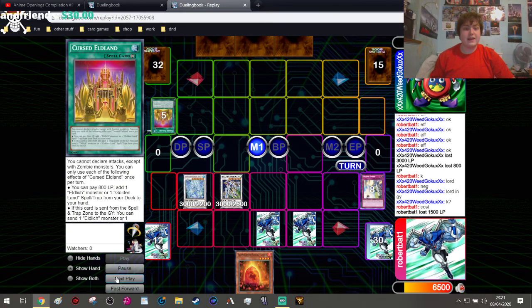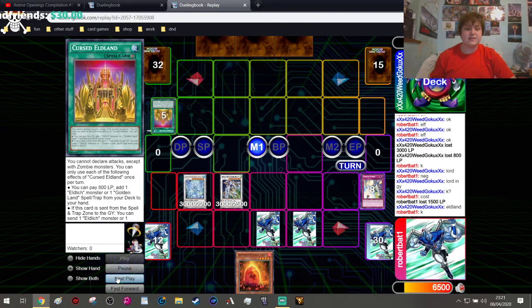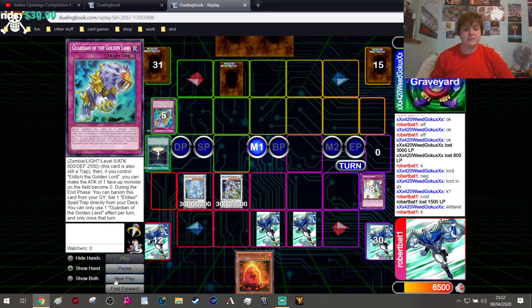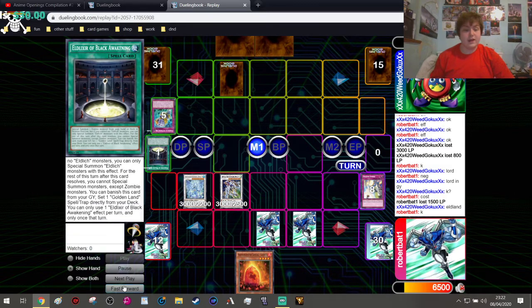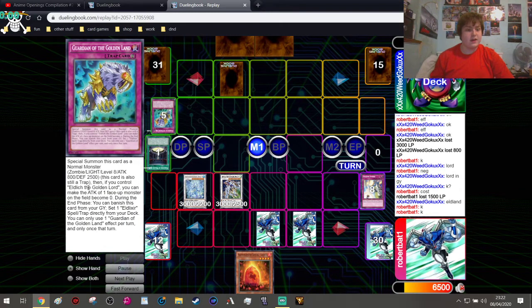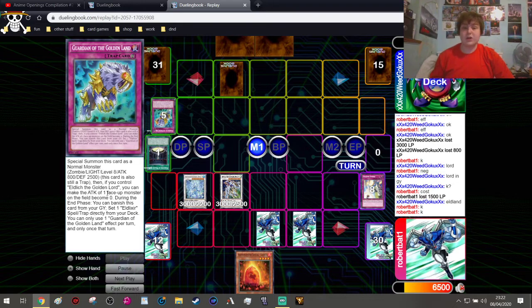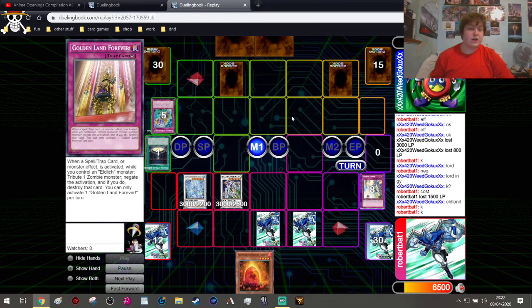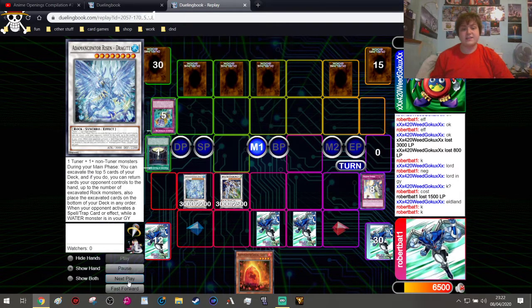He then gets the Cursed Elderlands effect to set something and send a Spell/Trap from the deck — a Golden Castle Golden Land. He sets a card and uses the Black Awakening effect, which lets him set a Golden Land Spell or Trap from his deck. So there's a Golden Land Spell available to set off that effect, which is pretty good. He sets Golden Land Forever from his deck, then sets two cards and passes.